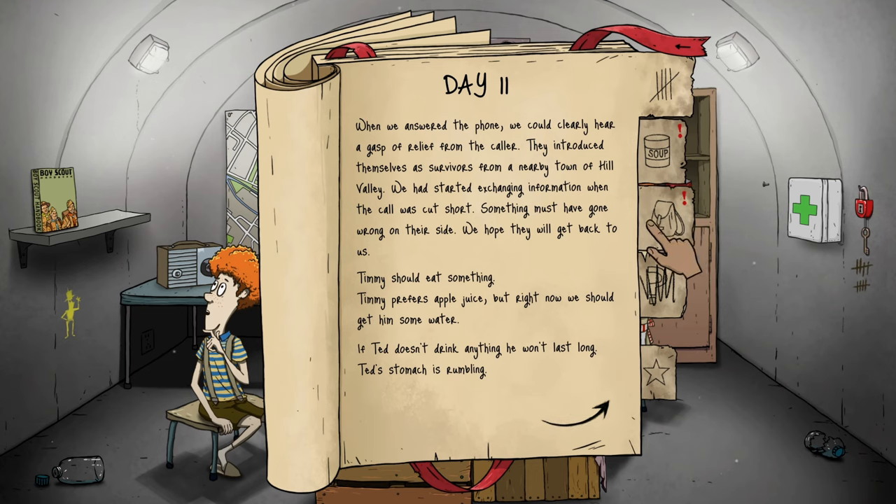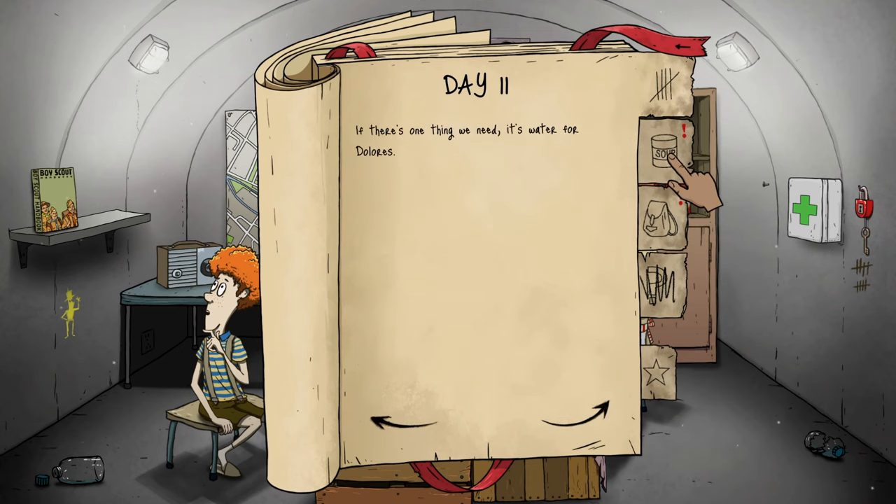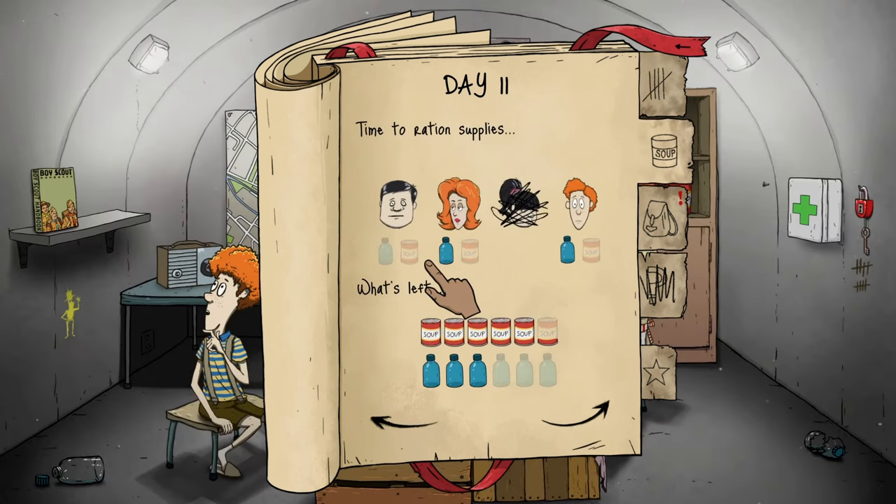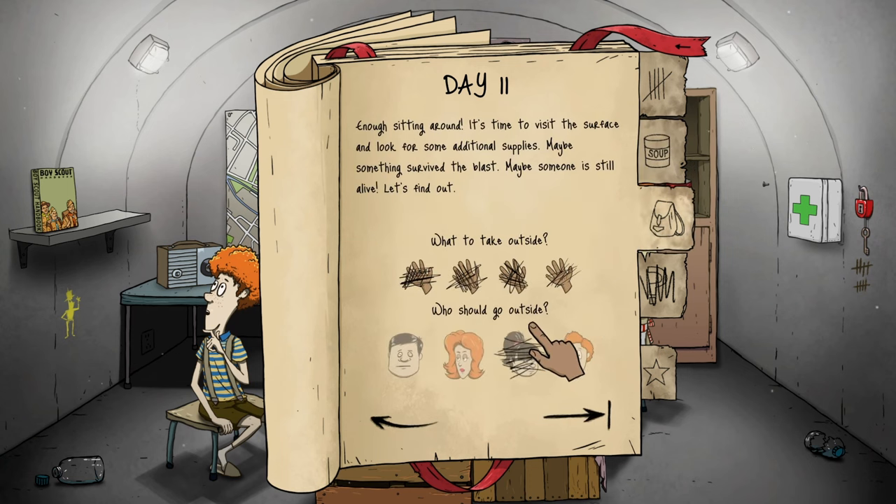Timmy prefers apple juice but right now he should get some water — Ted won't last long if he doesn't drink either. Everybody needs water right now. It is day 11, hasn't been another four days, but whatever. Okay, what to take outside — we're grabbing Ted. Enough sitting around, it's time to visit the surface and look for additional supplies. We'll take the map — maybe the rifle, but I don't think it'll be that dangerous yet.